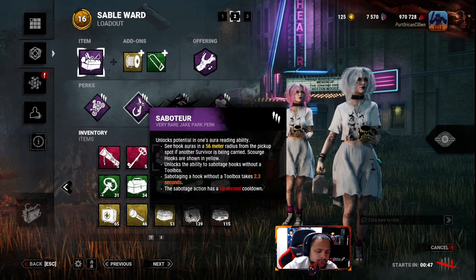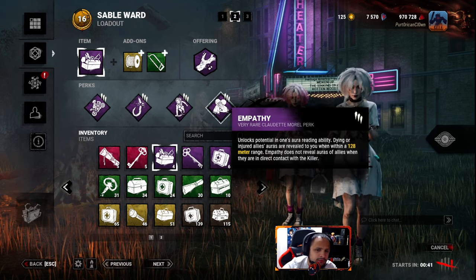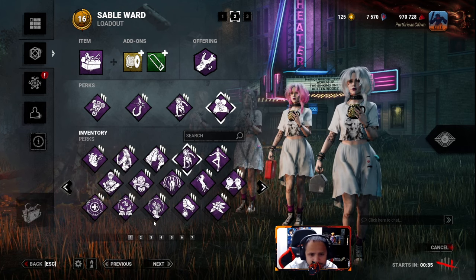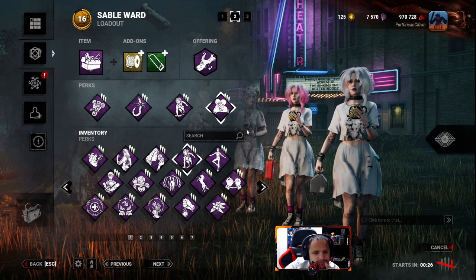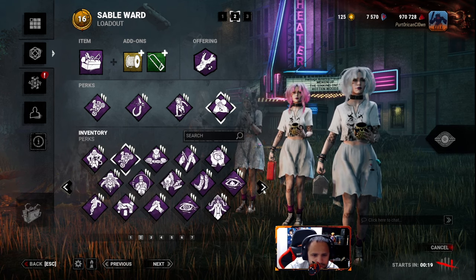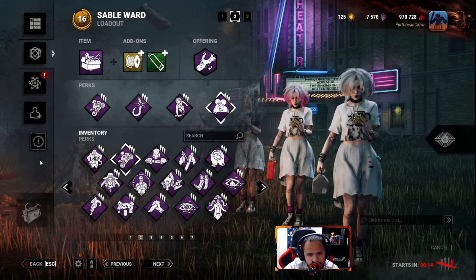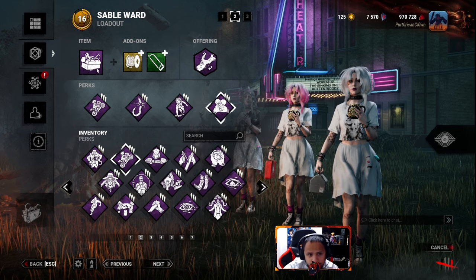Ideally I'm not gonna know where survivors are until they get down, so I can make my way towards there and run something else that could help. These are the first four perks that came to my head. I could run Saboteur without Empathy but I'm gonna get spoiled 100 percent. You could say Breakdown but that would be for other survivors getting hooked. Built to Last could work so I can get more charges and do it all game essentially.